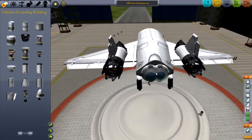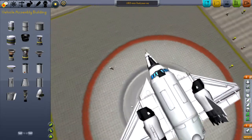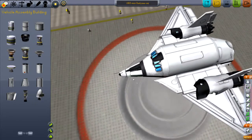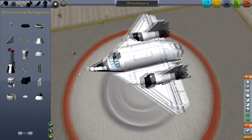It's just got a turbo engine, parachutes here, the cargo bays there, the avionics package, aerodynamic nose cone - whatever you call that - and an NCS adapter.